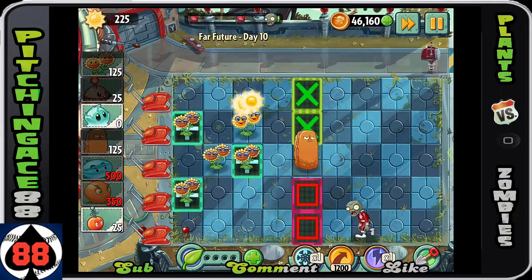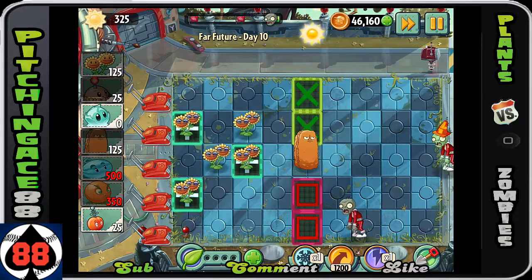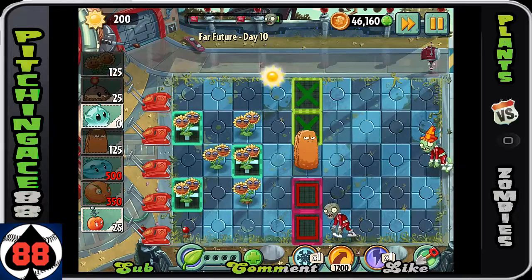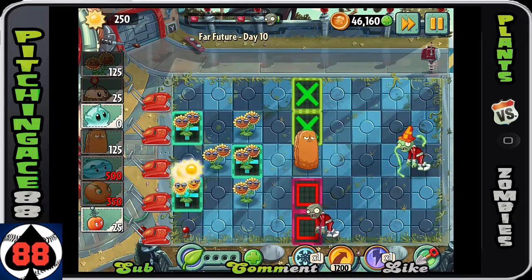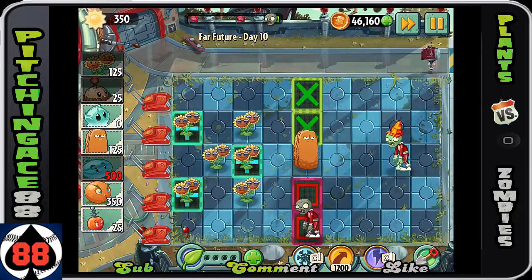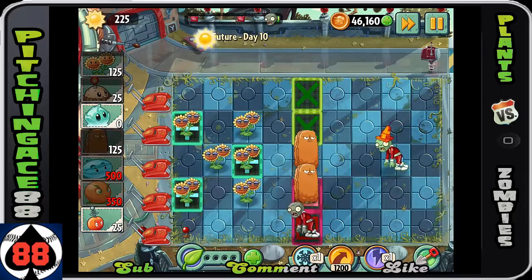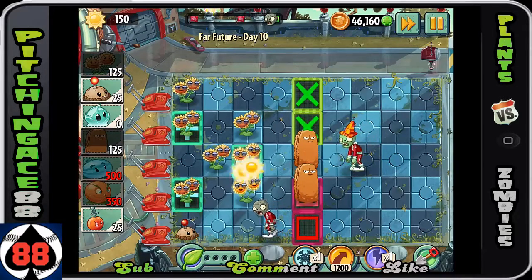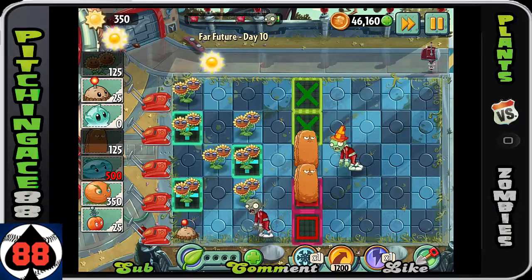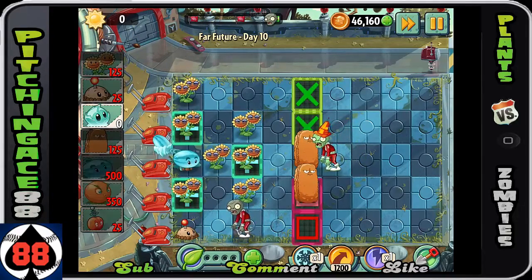There's a zombie in the bottom row — not a fan of zombies always coming from the bottom row, especially when they're doubling up early on, because you can't plant the Potato Mine as quickly as you want and they get closer. Again, you're going to want to plant Twin Sunflowers as much as you can. Right now we've got 500 Sun already.